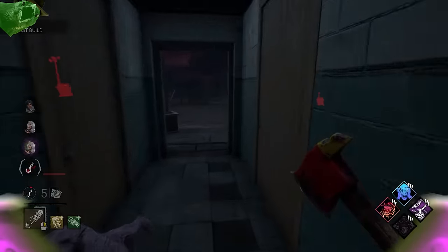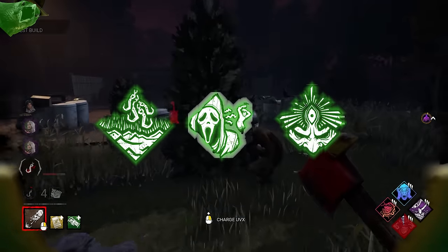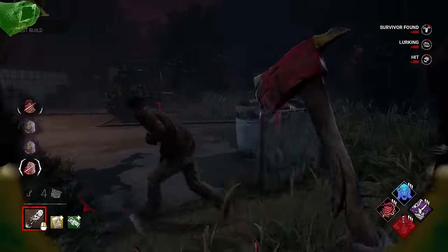And finally, while learning Jerry, chase-based aura perks like Floods of Rage, I'm All Ears, and even Zanshin Tactics can all really help you with learning how to hit survivors through floors and walls.